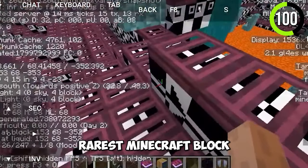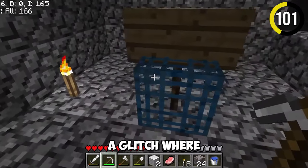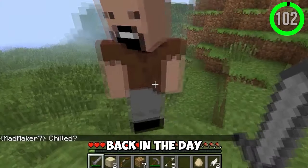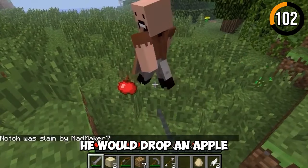This is the rarest Minecraft block, called the Ant. When Minecraft added the spawner, there was a glitch where it would spawn inside. Back in the day, if you stumbled upon Notch in multiplayer servers and killed him, he would drop an apple.